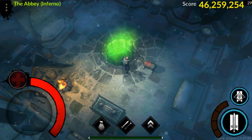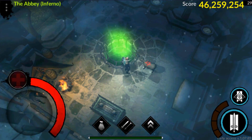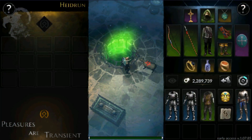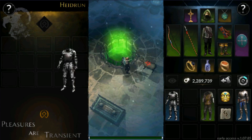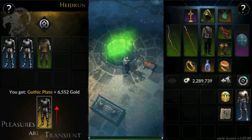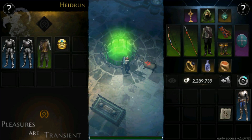Now the second recipe works exactly like the first one, except that you have to use a set item and it only transfers magic quality items. So let's go ahead and put everything in here: two magic quality items of the same type, and one set item.